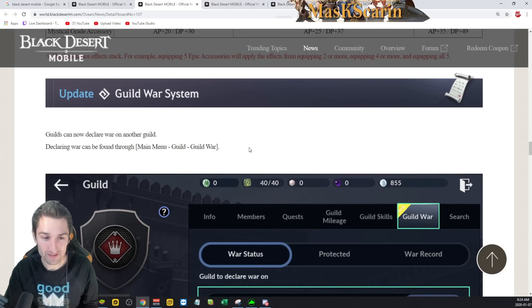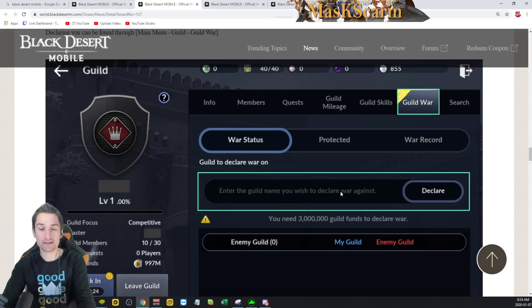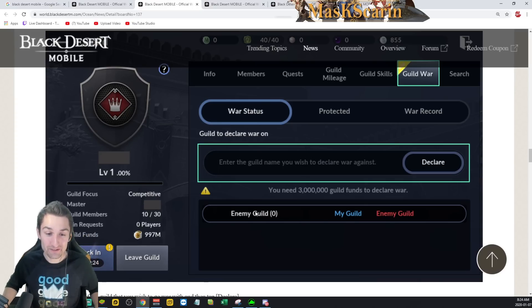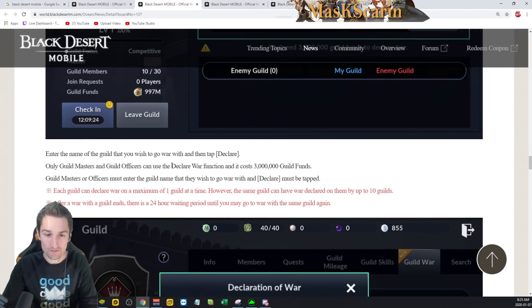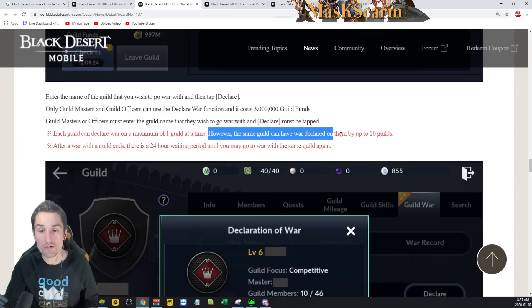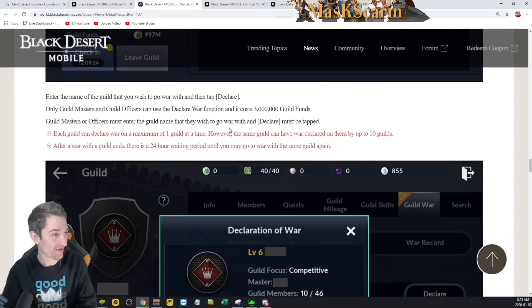Guild War system — this one is huge. Declaring war on guilds can now occur. From your in-game menu, go to guild war status, type the name of the guild you want, and you can declare war on them — making you able to PVP and PK them anywhere on the map, even outside of nightmare mode. This is going to turn the game up to a whole new level. Enter the name of the guild you wish to go to war with and tap declare. Only guild masters and officers can use the declare war function, and it costs 3 million guild funds. Each guild can declare war on a maximum of one guild at a time. However, the same guild can have war declared on them by up to 10 guilds.